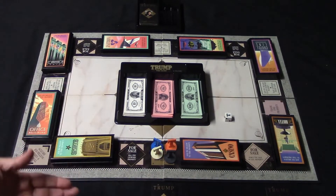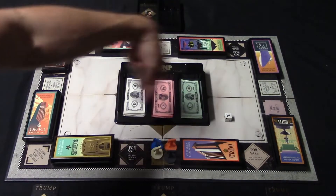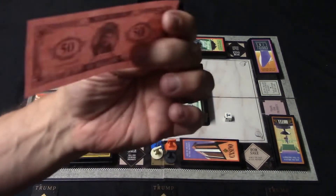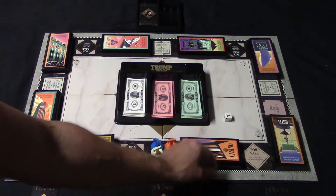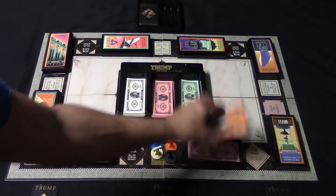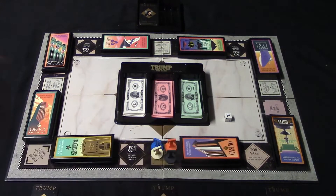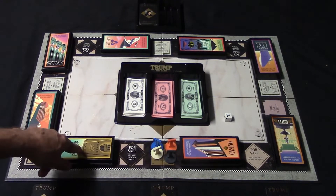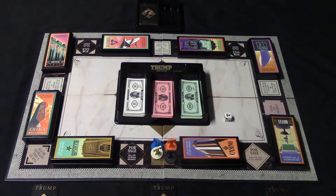You also have properties: the sports complex, the office building, the convention center, and things like that. At the very beginning of the game you're going to slip 50 million dollars into each of these properties. They open up like coffins and you can slide money in there, which is pretty cool. Throughout the game you're going to be making bids and trying to win these properties.